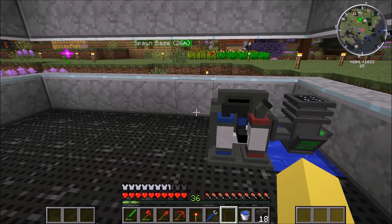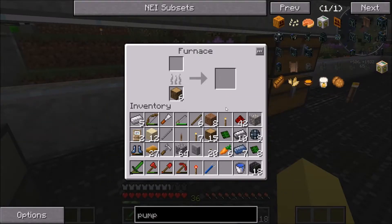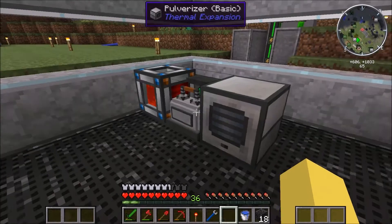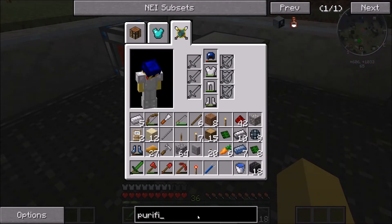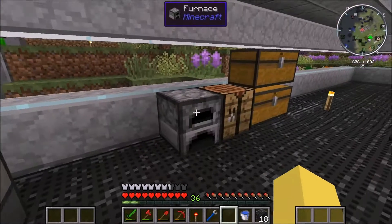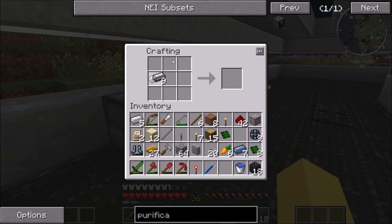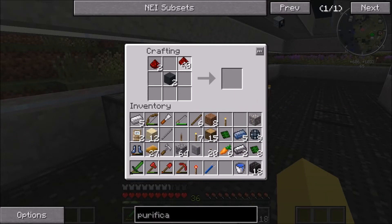So the next thing we need right now: we have the pump, the separator, and then we're going to need the purification chamber. The steel should be fully cooked now. Purification chamber — we need two of these. We have the basic controls and we need two sets of steel casing.